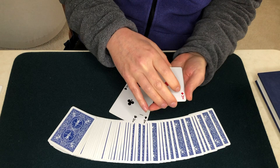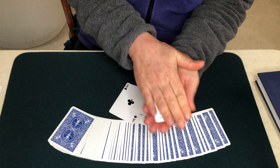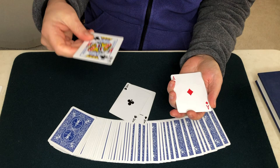All I have to do is take them and rub them vigorously. Oh, is that your card? The interesting thing is by rubbing those Aces so vigorously, they've turned Red.